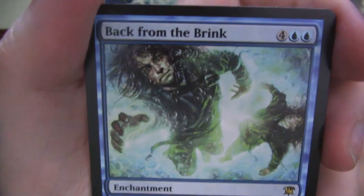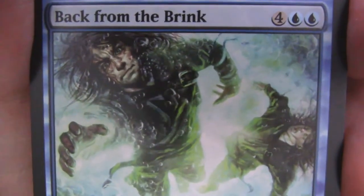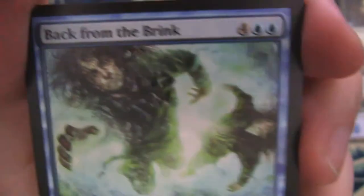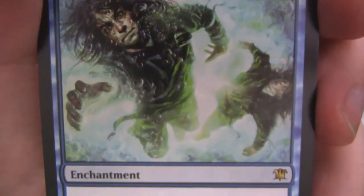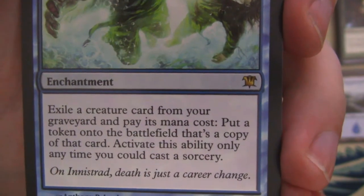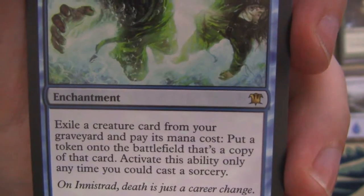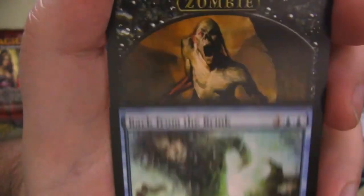The rare here is Back from the Brink — a fun little card. My camera is actually trying to focus on a face it sees there. Very cool little card. It's a six-mana enchantment that says exile a creature card from your graveyard and pay its mana cost — put a token onto the battlefield that's a copy of that card. Activate this ability only as a sorcery. 'On Innistrad, death is just a career change.' Very cool little rare.